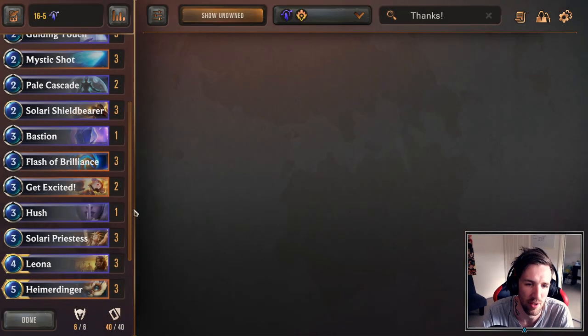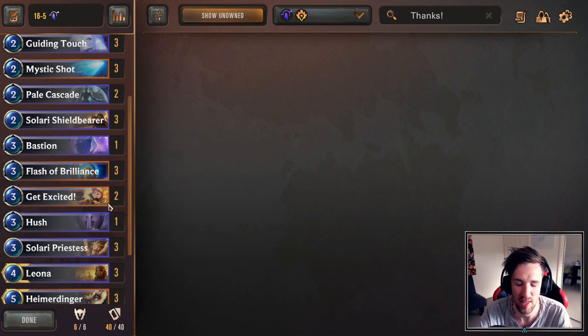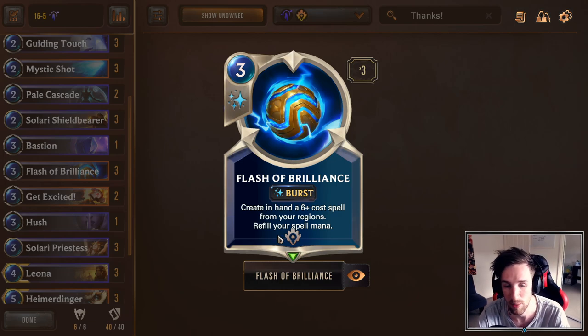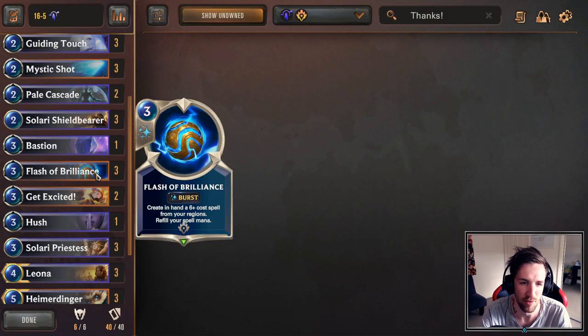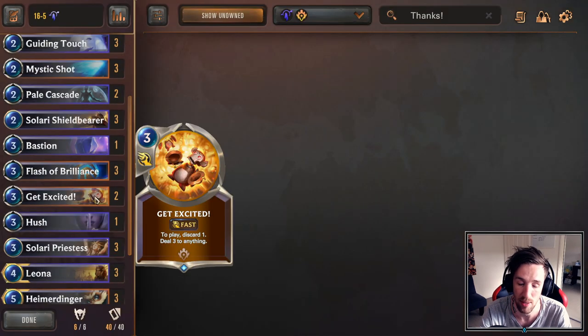Two Get Exciteds — mostly because it's just decent removal. We can sometimes thin out our huge hand size with it. Also, because we are playing Flash of Brilliance now that's been buffed, Flash of Brilliance every now and then will get us Skies Descend, which is almost unplayable in this deck. Having a couple of Get Exciteds can utilize the less useful cards we get from Flash of Brilliance to sometimes push face damage or remove your opponent's stuff.